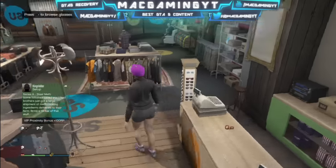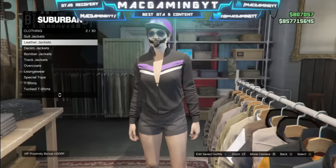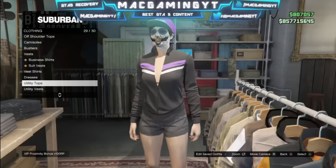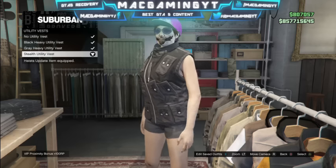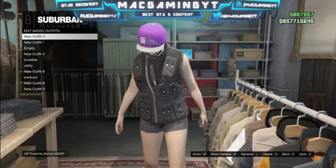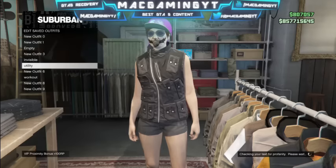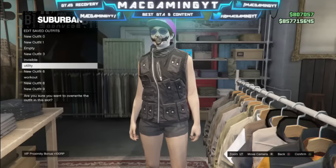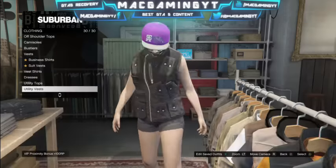Then you want to go back over to the top section, hit right on the d-pad, and go down to utility vest like I'm doing right here. Then go to the stealth utility vest, which is the last one, and select it. You want to save it as well — I saved it as 'utility' so I knew it was the utility vest. I saved it twice to make sure it was actually going to be saved.